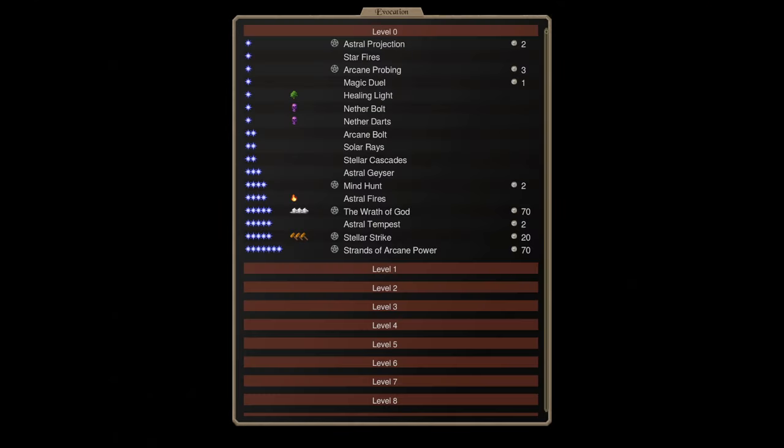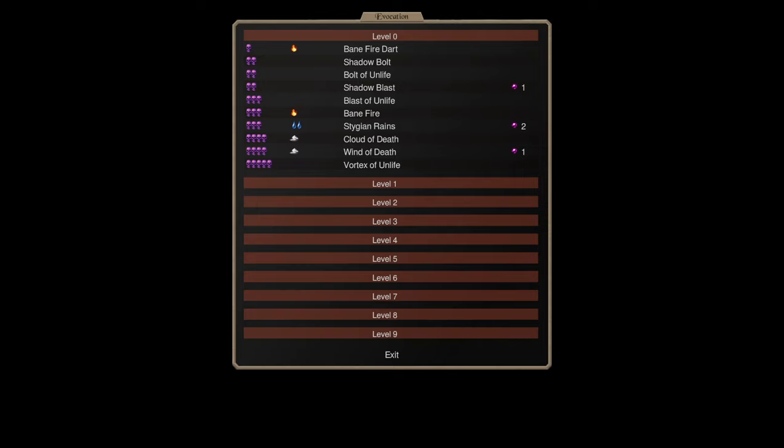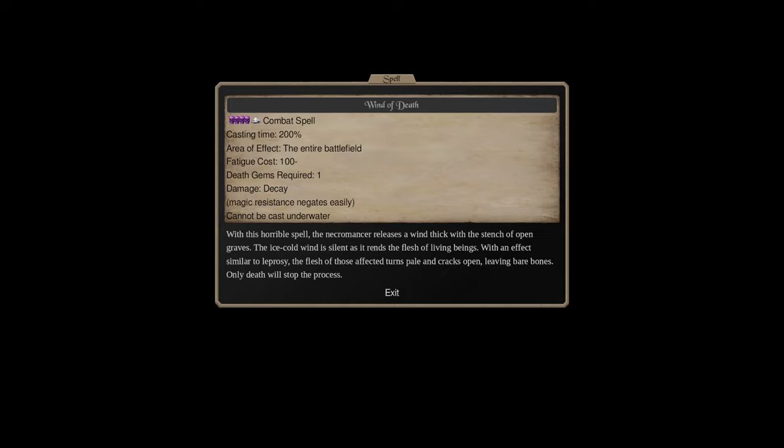Winds of Death itself is an air-death spell, or mostly death, that costs a gem. What it's going to do is trigger a magic resistance check against seven, and then whoever fails that roll is going to start decaying. Without getting into too much detail, let's just say that units take damage over time as they decay.